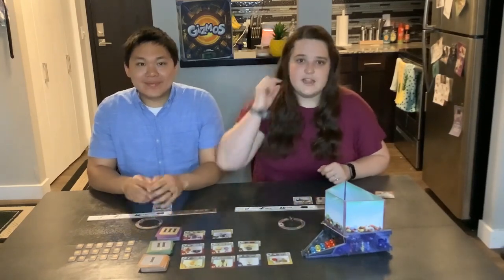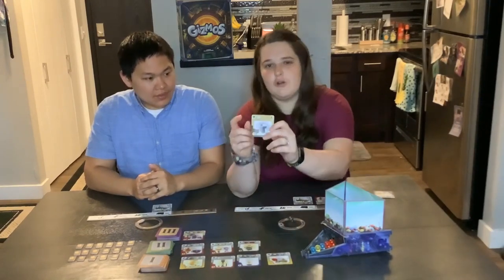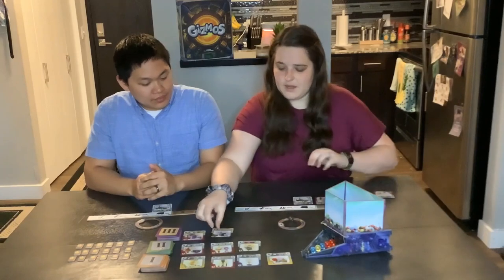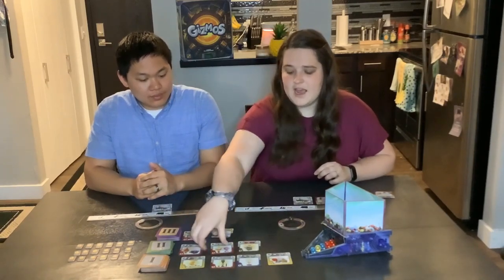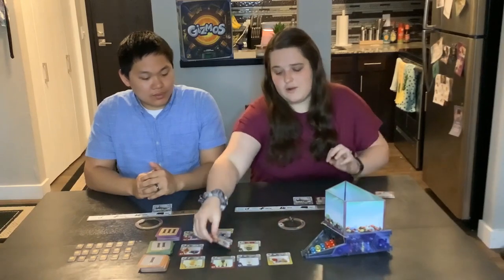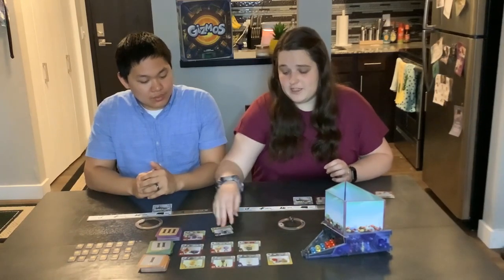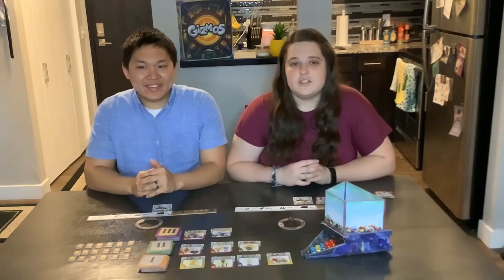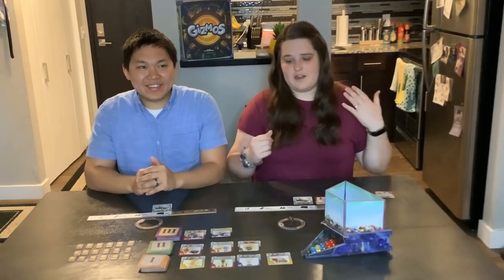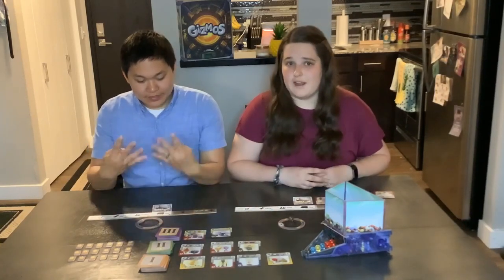A little hint: when you're looking at your level three cards, they have a brownish gold background on top. Level ones and twos have a gray background on top. That's a quick way to determine without flipping them over how many level three cards you have built. So the game is over when either you get 16 cards or you have built four level three cards.